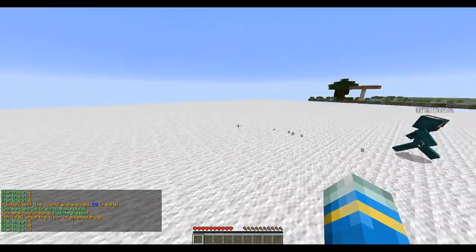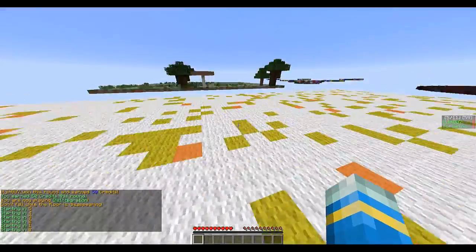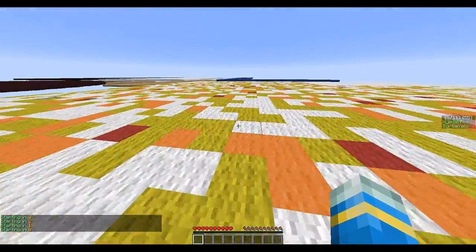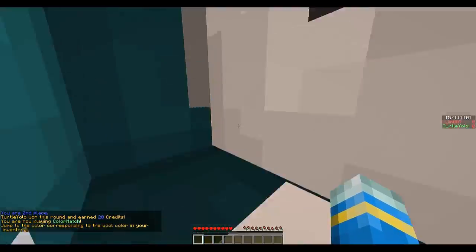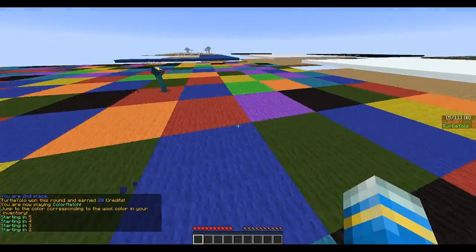This one - the floor changes color from yellow to orange to red. The red is most likely to vanish. It's best to stay on the white and the yellow. Basically it's just luck. This one I'm pro at - Color Match.